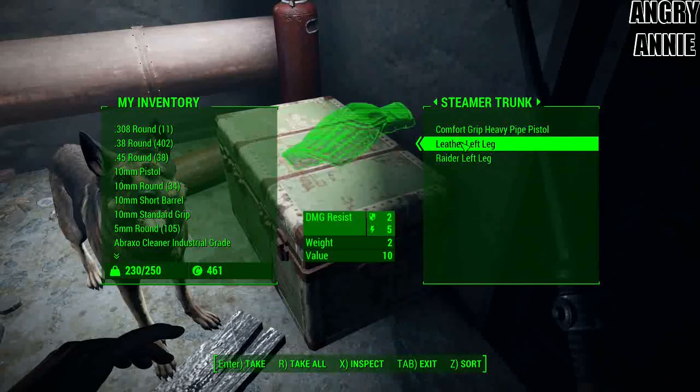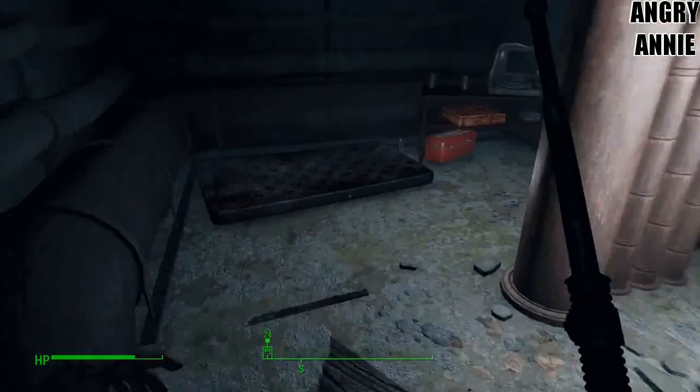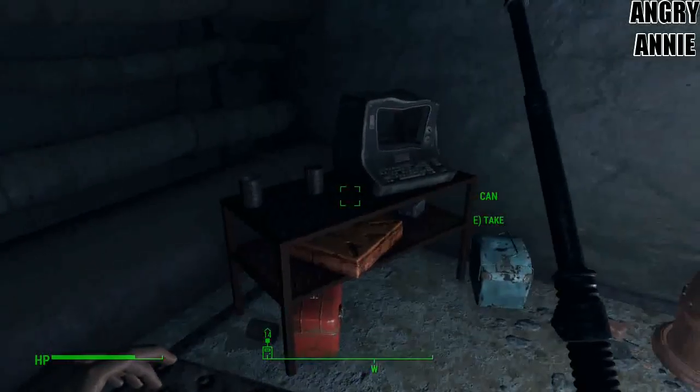There's a world going on underground. Hi, Dogmeat. Welcome back, everybody. I am Angry Annie, and this is Fallout 4. Got a dungeon here. While I was in Concord searching for a baseball bat, I decided to follow that hole down that the Deathclaw came out of early on.